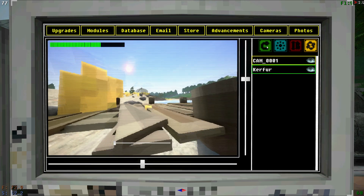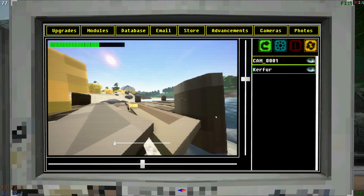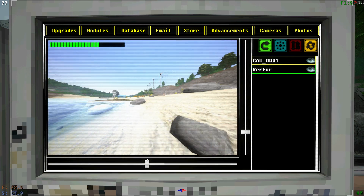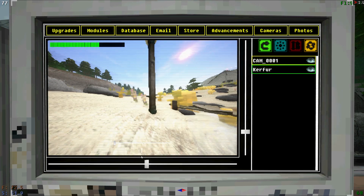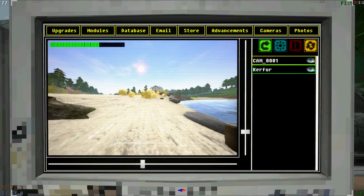From here we can see that he's stuck on the dock over by the pond. So what I'm going to do is click on this little green arrow, which will give me control of Kerfus, and I can use these little drags on either side of them in order to navigate — kind of jankily, I might add — around the obstacle.